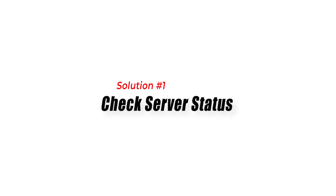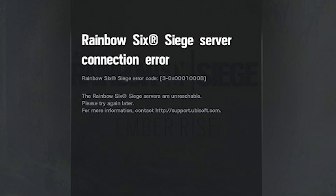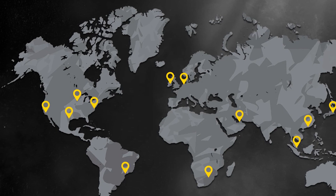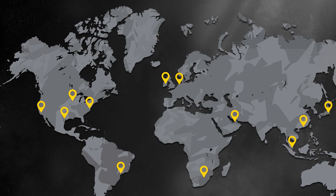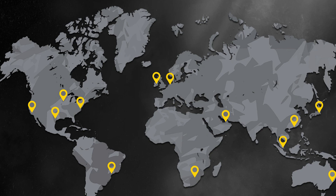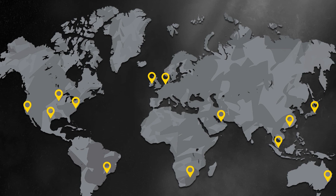Solution 1: Check Server Status. The first step to fixing connection errors is to check the Rainbow Six Siege server status. The game has servers in different regions, and if the server in your region is down or experiencing issues, you may encounter connection errors. You can check the server status on the official Rainbow Six Siege website or on social media channels.